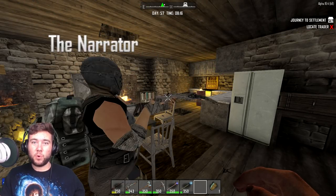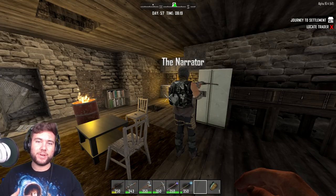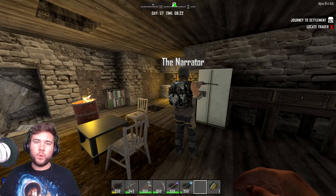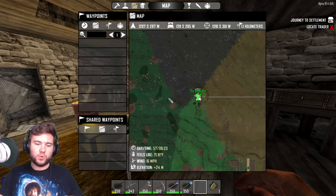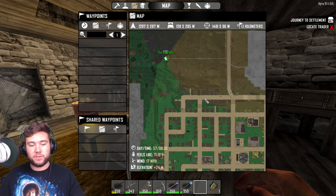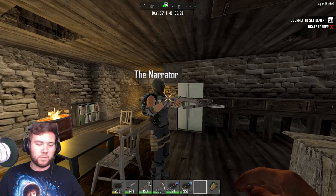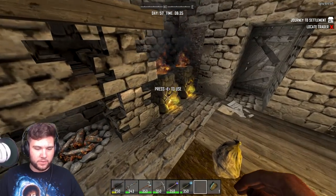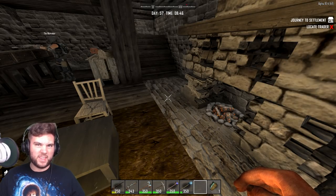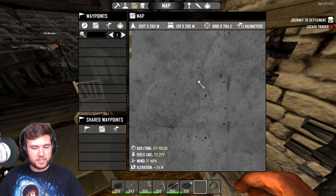How's it going everybody? Today we are playing some more of Seven Days to Die with the narrator. In today's video, basically in between the last one and this one, we moved down to the city. I found a pretty nice base right on the outskirts — it's the same exact house design as our last one, but we're comfortable with it. It's a very nice layout. We've been moving all of our stuff over and upgrading it because we're gonna be living around here at this city.